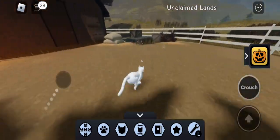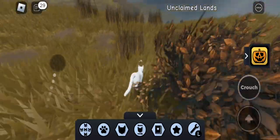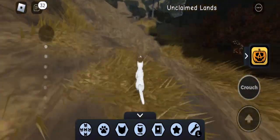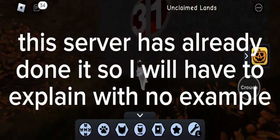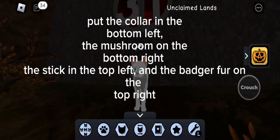Bring those to M.M. This server has already done it, so I will have to explain with no example. Put the collar in Febatom left, the mushroom on Febatom right, the stick in the top left, and the badger fur on top right.